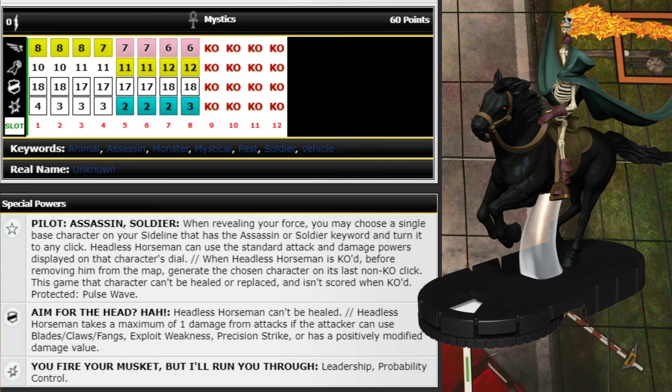Next we've got the Headless Horseman at 60 points with Mystics team ability and Animal, Assassin, Monster, Mystical, Past, Soldier, and Vehicle keywords. Not a very interesting-looking dial to start — 8 movement Phasing and Flight, 10 attack, 18 defense, 4 damage. He has a Pilot trait for Assassin or Soldier keyworded characters. He can't be healed and takes a maximum of one damage from attacks if the attacker can use Blades, Exploit Weakness, Precision Strike, or has a positively modified damage value.